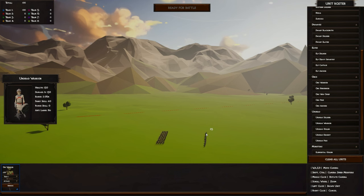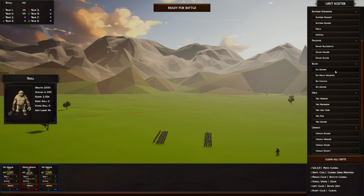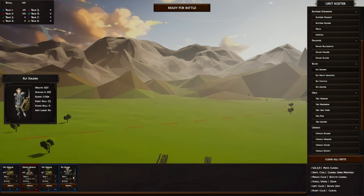We'll give the undead warriors an extra 25 because of their health stats. Orc warriors need a couple more people — they take a little bit less damage. So we're going to assign the undead warriors to team two, the orcs on team one. And just for giggles, let's put one singular elf soldier on team two as well.